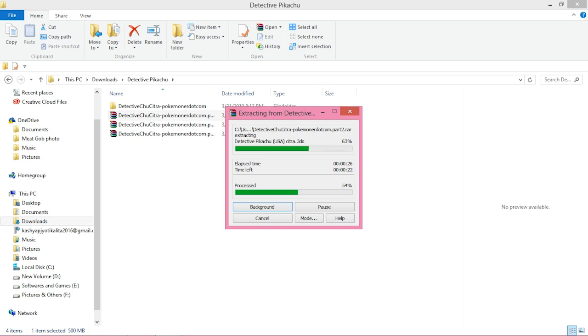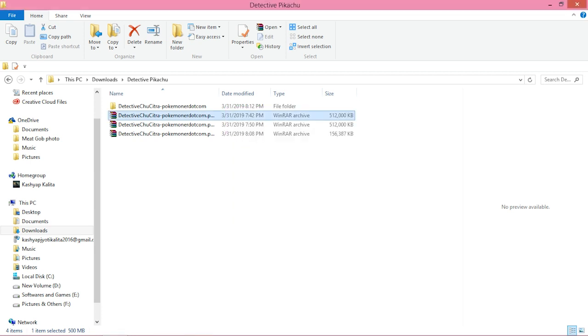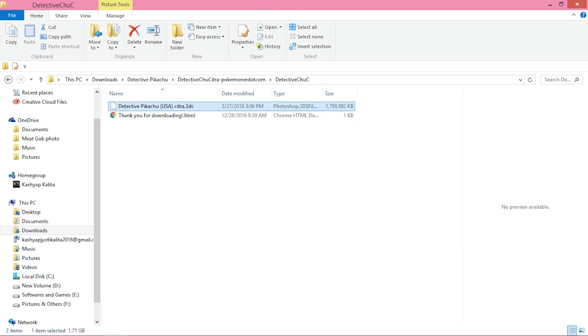WinRAR will automatically extract all three parts and combine them into one single folder. Inside that single folder will be our 3DS ROM that we need to run Detective Pikachu. This may take a few minutes or just a few seconds depending on your PC. Once extraction is completed, go to the extracted folder and you can see the 3DS ROM — that's the important file we need.